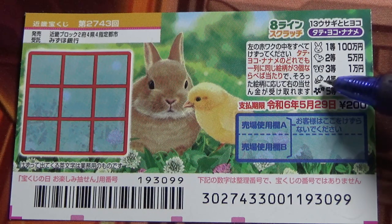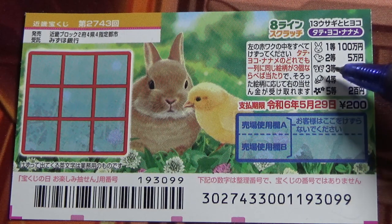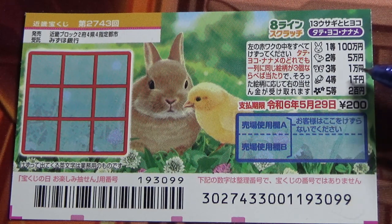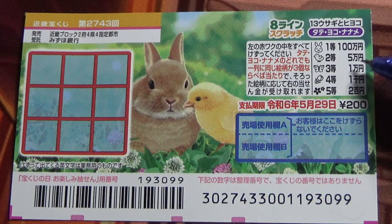If you find three of these flowers, that's the fourth prize and you win Sen-en. If you find three butterflies, that's the third prize and you win Ichi-man-en. If you find this chick, that's the second prize and you win Go-man-en.